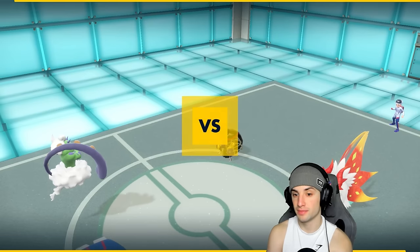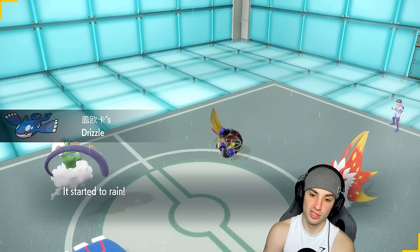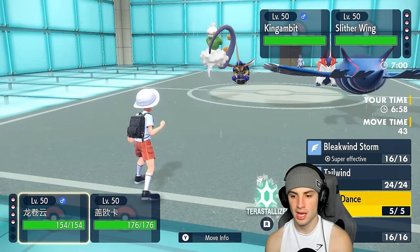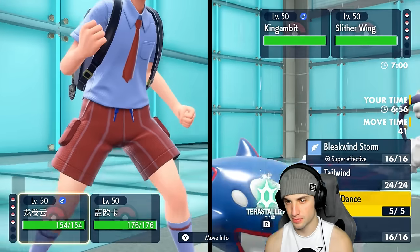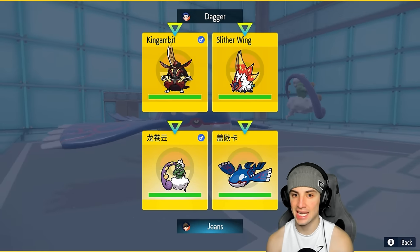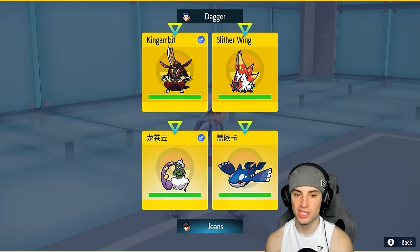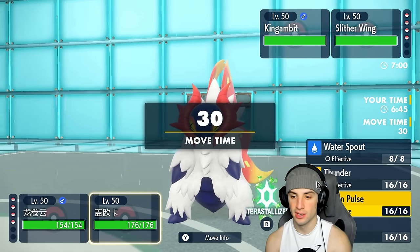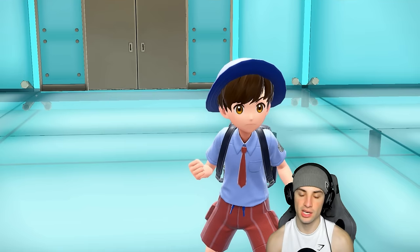They could go for Sucker Punch — that's definitely a possibility. Drizzle is going to come out. Instead of going into Tailwind, I'm going to pop a Rain Dance to cover for if they hard swap into Groudon. Furthermore, I'm just going to drop an Origin Pulse and start ripping.